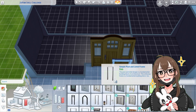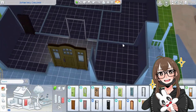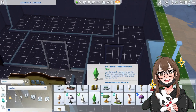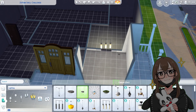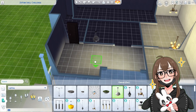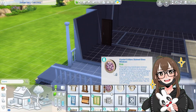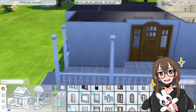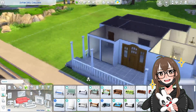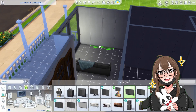I also modeled this house very much off of what I would want - like if I were to live there. The wallpaper in the living room I want so much, I love it so unbelievably much. I also went back and redid the front deck because I didn't like how it looked, and I didn't like the hardwood floor I used on it.